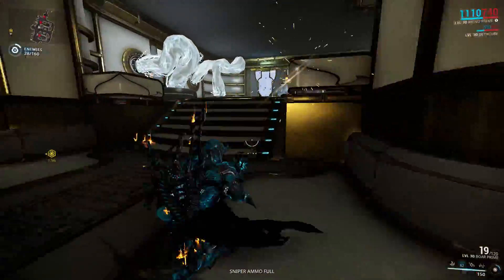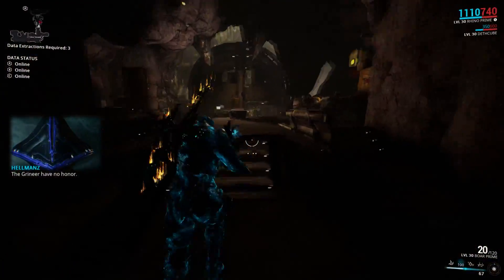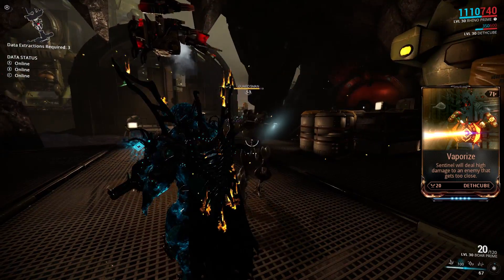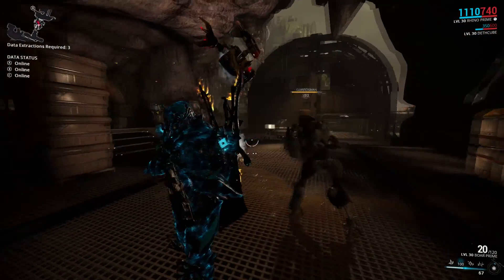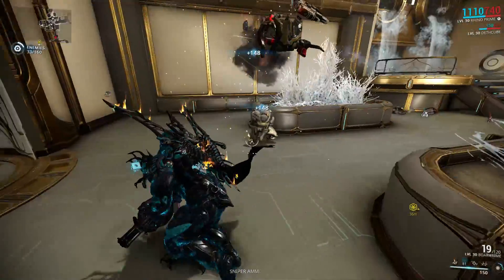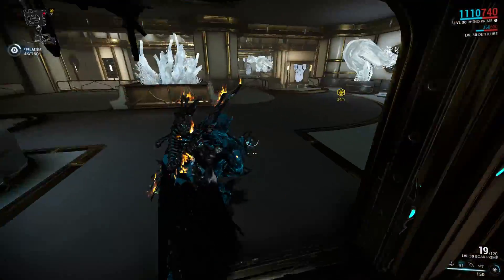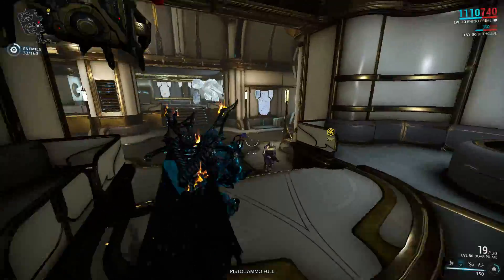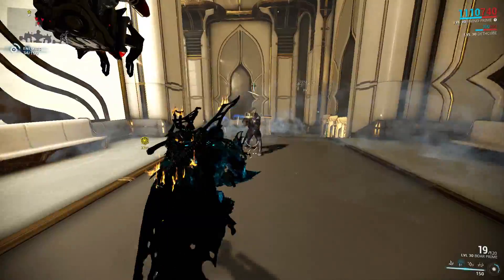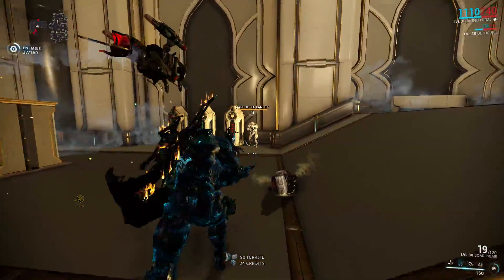It doesn't have as much range as the Diriger but it has far more range than something like Carrier. The second precept mod is called Vaporize, which causes the Sentinel to stun a nearby target with a beam, dealing 900 radiation damage with fairly high status chance and a 30-second cooldown. At rank 5 it targets enemies up to 4 meters away, which is great for stopping melee units. In low to mid level missions it will one-shot them, and in high level missions it will stun them and proc radiation so their friends will probably kill them anyway.